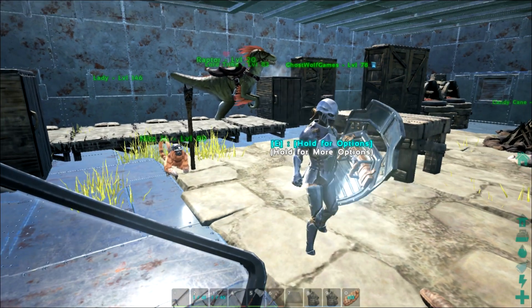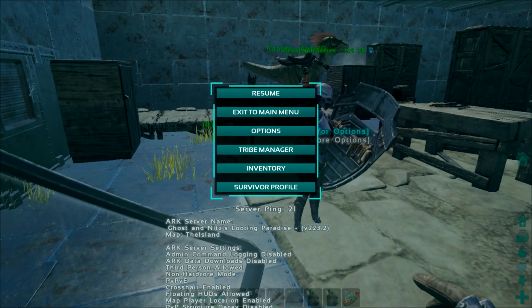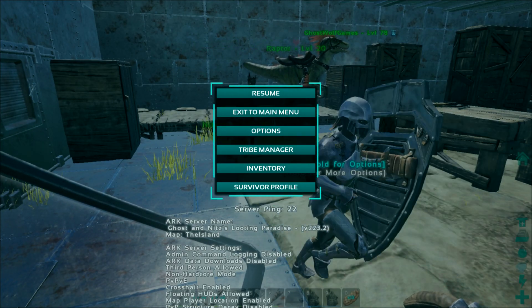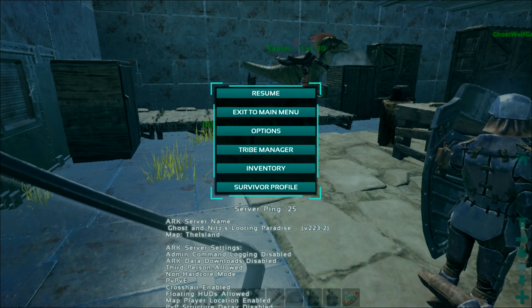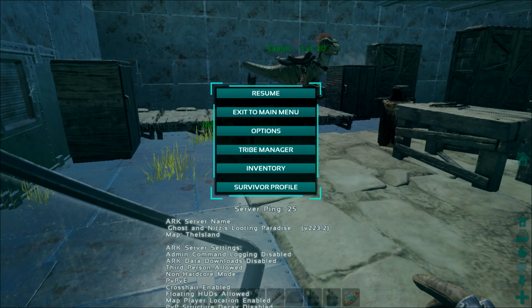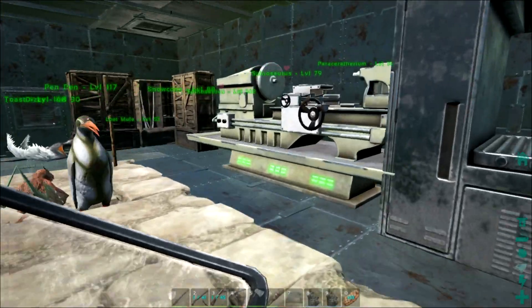Welcome back to ARK on the rating server. On the inside of our base we've gotten some improvements - we finally got some refrigerators, we have a fabricator, and a massive grill for cooking up on our roof.